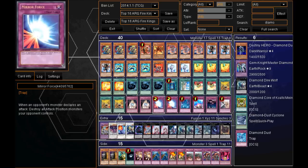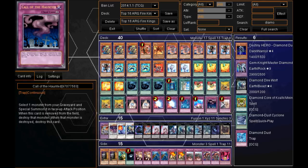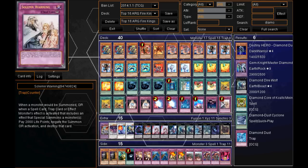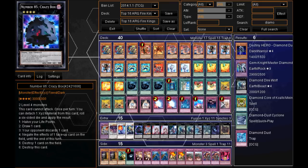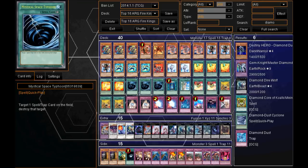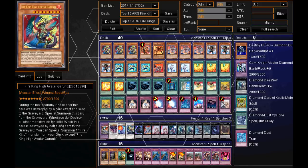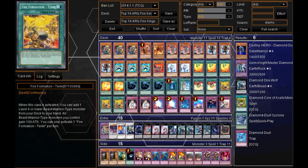Moving on to the Trap cards: he's got Double Mirror Force, 1 Torrential Tribute — which works well in a Firekings deck — 1 Compulse, 1 Call of the Haunted, and 1 Solemn Warning. One thing I'll say about his main deck: he does not have Dark Hole. He does have it in his side deck, but I would definitely have Dark Hole in my main deck because it works really well in a Firekings deck — it activates the effects of Barong, Yaksha, and even Garanex. He is playing Torrential Tribute, but I'd definitely have Dark Hole as well.